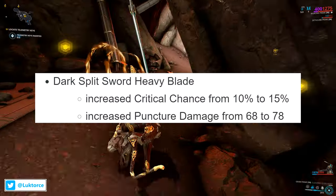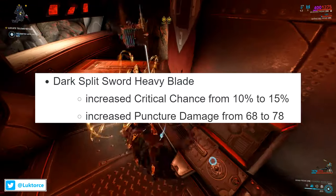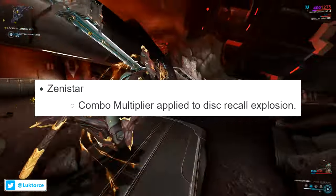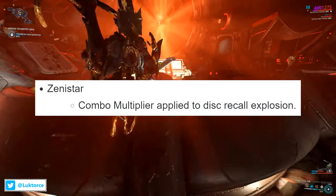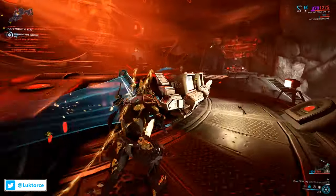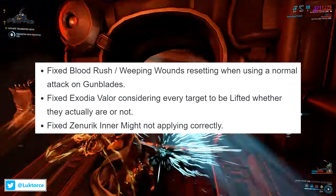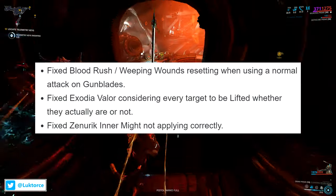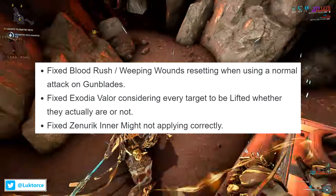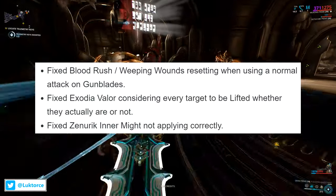The last attack in the tactical forward combo Calling Thunder is now the first attack, with increased gap-closing movement and damage multipliers and combo points adjusted accordingly. For the Dark Split Sword Heavy Blade, they've increased critical chance from 10% to 15% and increased puncture damage from 68 to 78. For the Zenistar, they've applied a combo multiplier to the disc recall explosion. On to melee general fixes: they fixed Blood Rush and Weeping Wounds resetting when using a normal attack on Gunblades, fixed Exodia Valor considering every target to be lifted whether they actually are or not, and fixed Xeneryx Inner Might not applying correctly.